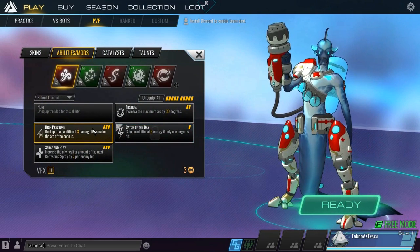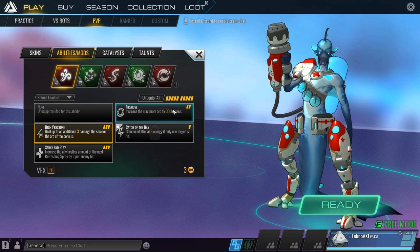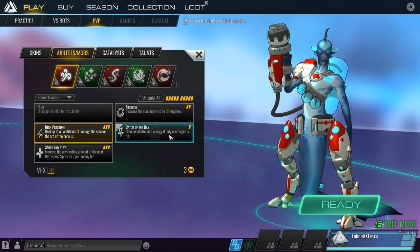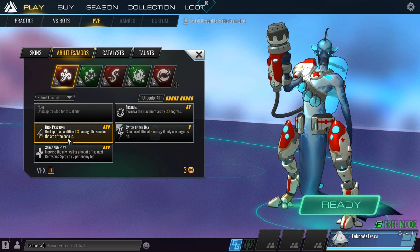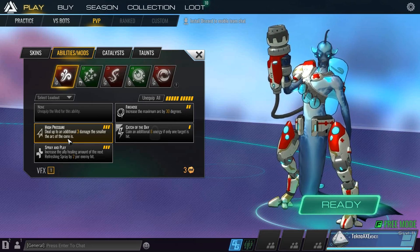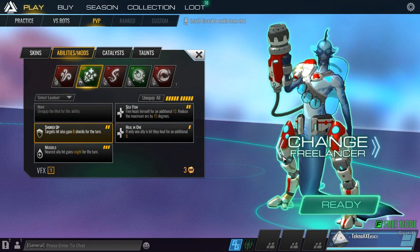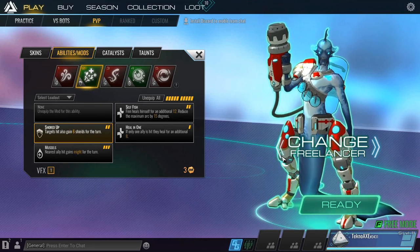I'll show you — I've unlocked almost all of the abilities here except 'Catch of the Day,' which lets you gain additional six energy if only one target is hit. I'm not really sure I'm keen on that rather than dealing up to three damage. The smaller arc of the cone I can actually control, but really the support characters are basically your healers, which is a really good thing to have in this kind of match.